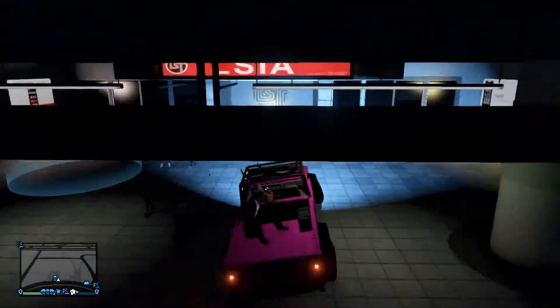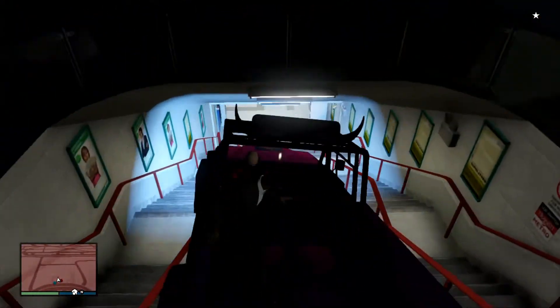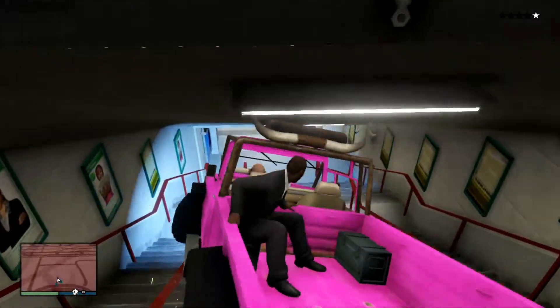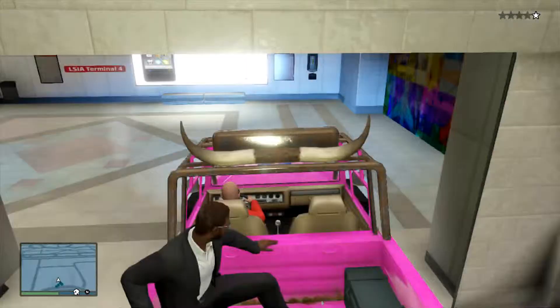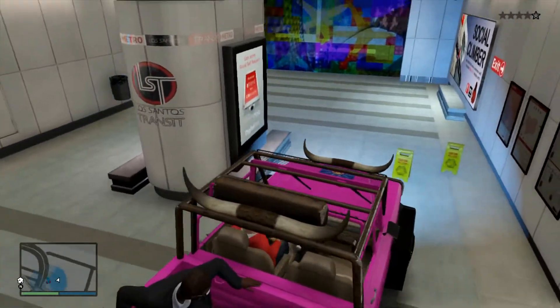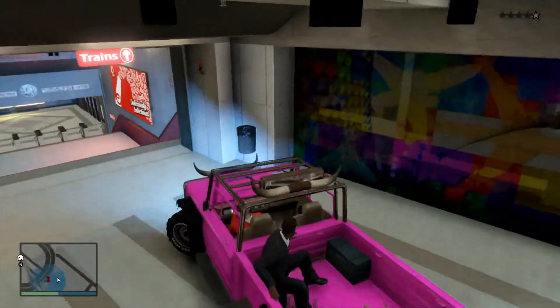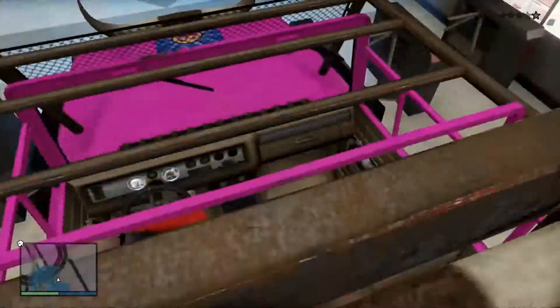Me and my friend decided to take his car down to the tracks but we kind of fail. So once you're down here you just want to go straight through the barriers, which we get stuck on because obviously you cannot take your car through.